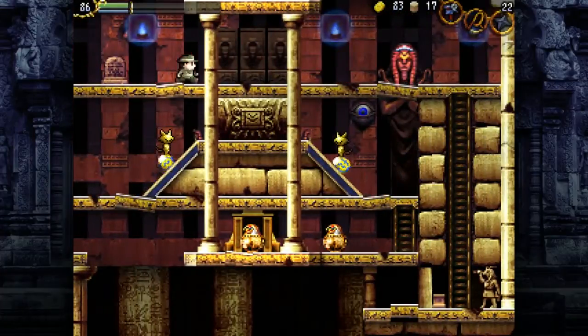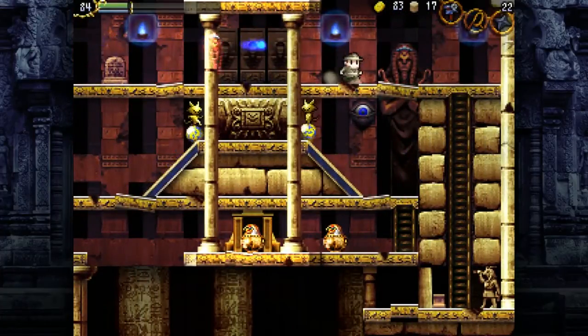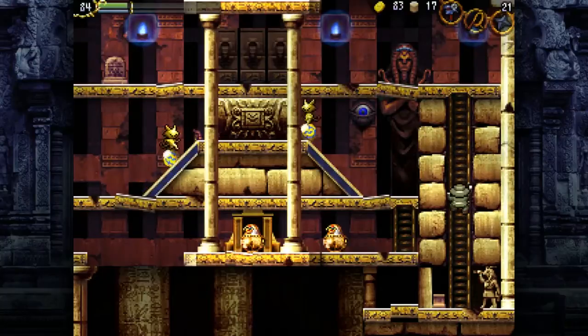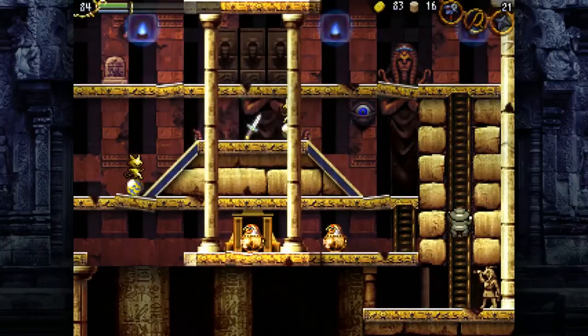Pharaohs are dicks in this level. I didn't know it until starting this again for like the third time, but pharaoh ghosts actually spawn from the dudes in the background, which is clever. From there we activate a floor plate and get a sword.